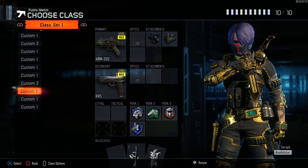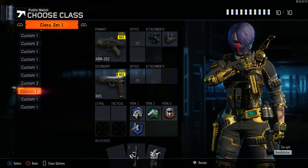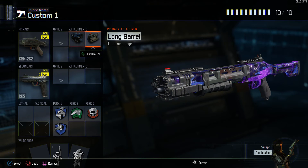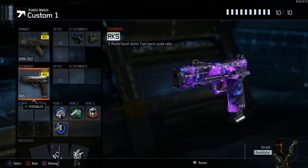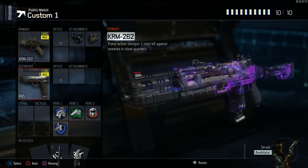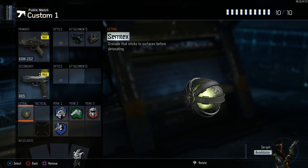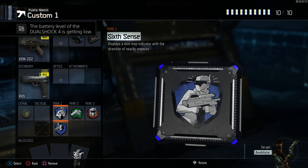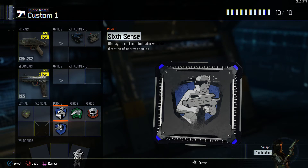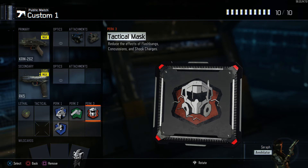We finally have a shotgun class. This is really good for clearing out rooms as well as objectives, and also knocking out the uplink carrier, the flag carrier in capture the flag, that kind of thing. Got the shotgun with long barrel and laser sight — both really good attachments. Also have my RK5 for those longer range gunfights where the shotgun just won't suffice. If you're good with the Argus, feel free to switch it out with this KRM — same attachments. Got a grenade to flush people out of buildings or objectives. Six Sense because you'll always be in close-range situations and it's good to know where enemies are. Also got ghost to go around undetected, as well as tac mask so you don't cop it from shock charges and random stun grenades.